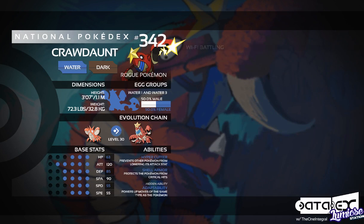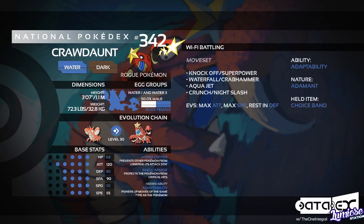Let's move on to the competitive sets. We're going to have two for Crawdaunt: a Choice Band set and a Life Orb set. For the Choice Band set, the moveset is Knock Off or Super Power, Waterfall or Crab Hammer, Aqua Jet, and then Crunch or Night Slash. Ability is Adaptability — the best ability it has. Nature is Adamant, and the held item is a Choice Band. EVs are maximum Attack, maximum Speed, and the rest in Defense.